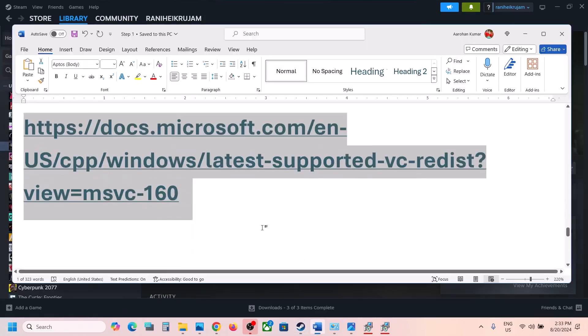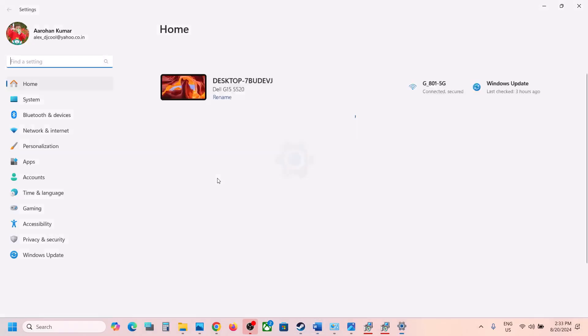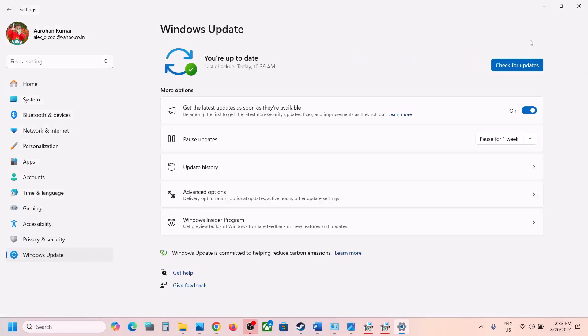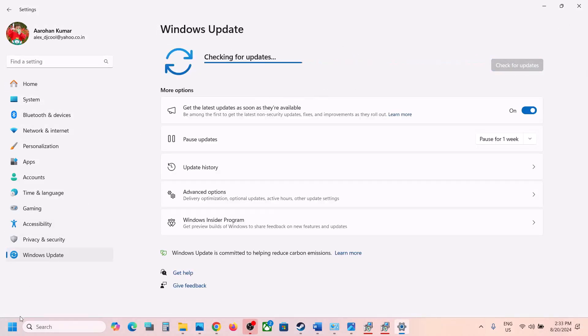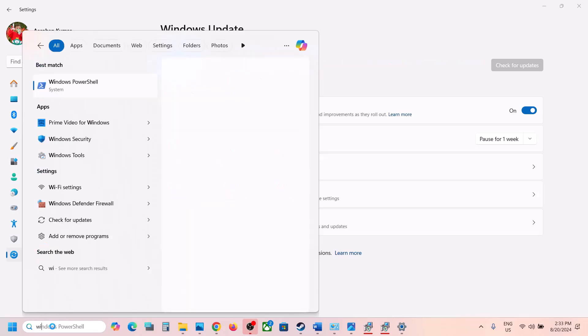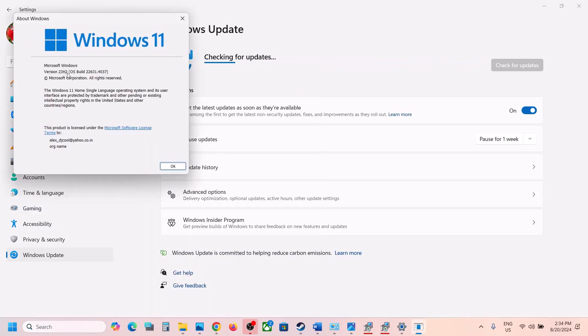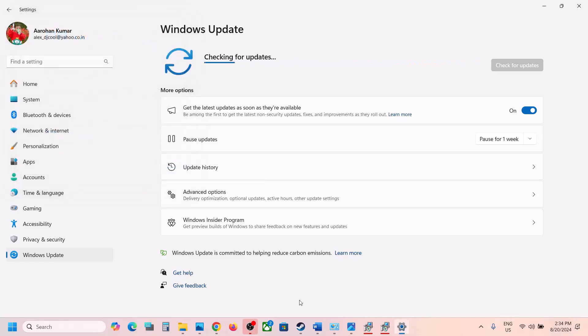The next step is to update Windows to the latest version. Go to Windows Update or Update and Security and click Check for Updates. Once all updates are installed, restart your computer and launch the game. Update your Windows 11 to version 23H2 — you can check your version by typing winver in the Windows Search box.